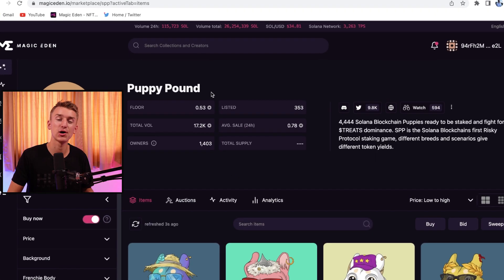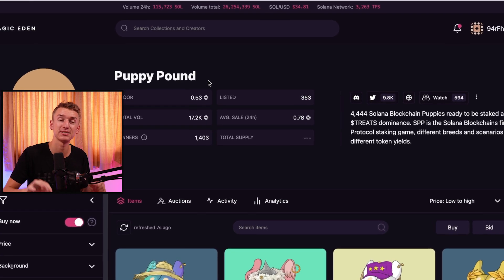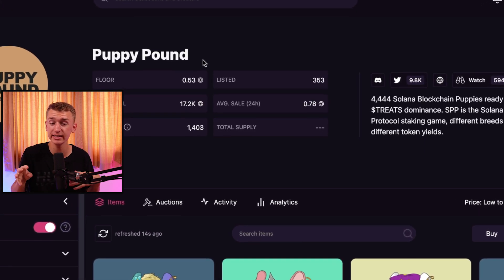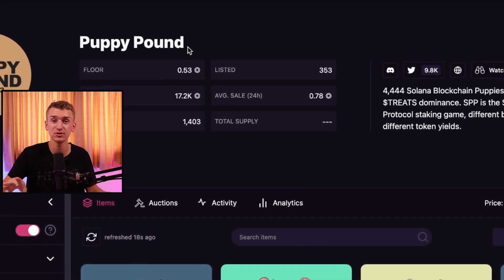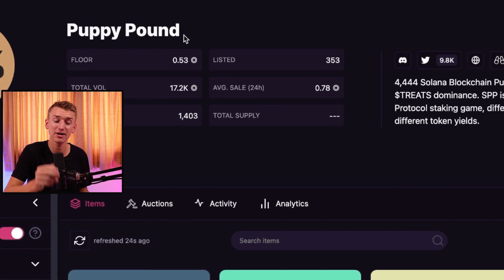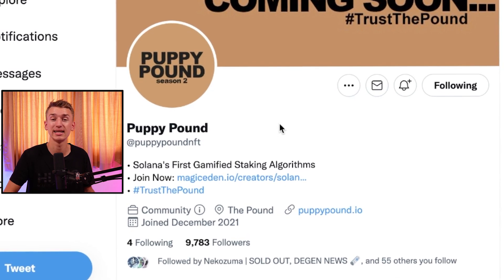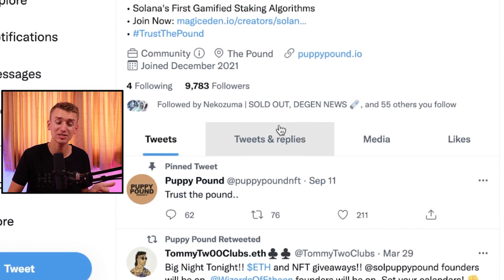Next up we have Solana Puppy Pound. You might remember these guys if you're an OG in the space — this was a super successful project six or seven months ago. However, it seemed like the same team left this project to go build Vandal City, essentially rugging it. But it might look like they're actually coming back for Puppy Pound season two.